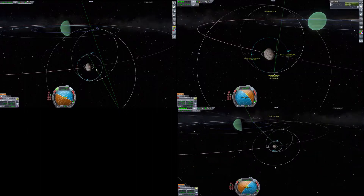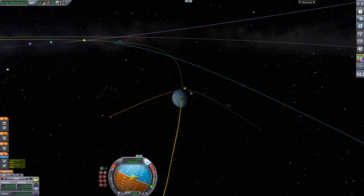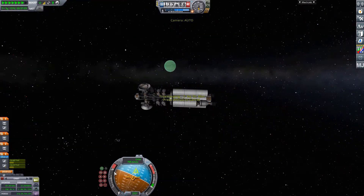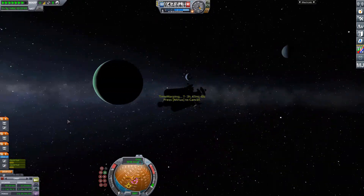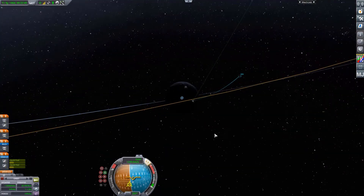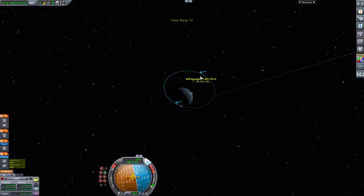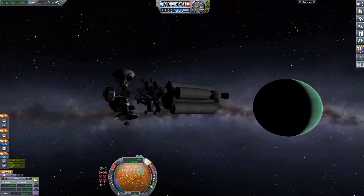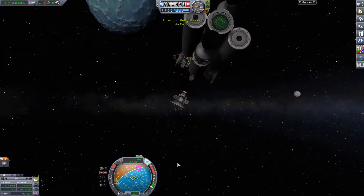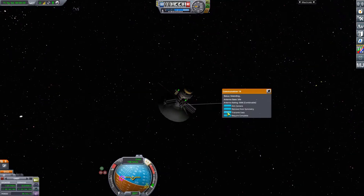With that being said, we are planning our next intercept, going to Val. Like I was trying to say earlier, we're visiting all the major moons of Jool — that's Tylo, Val, and Leith, going from the outside in. We're deploying the medium satellites in a high-ish orbit and the four small satellites in a low-ish orbit.